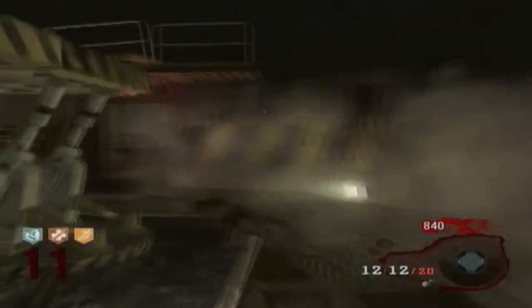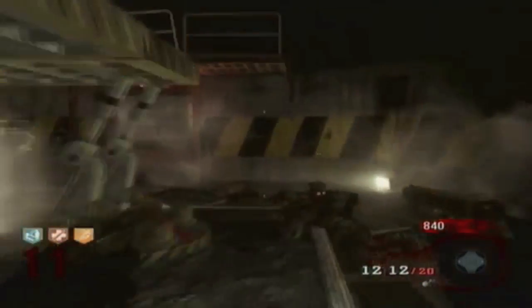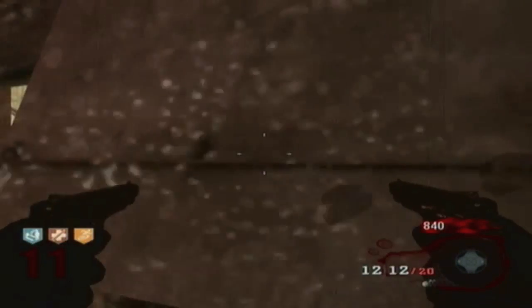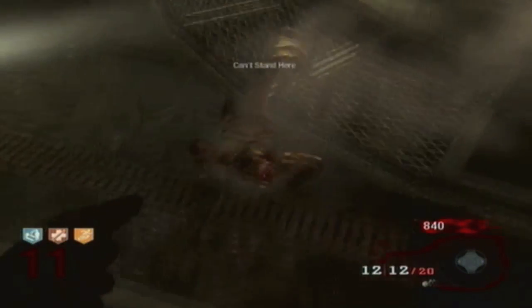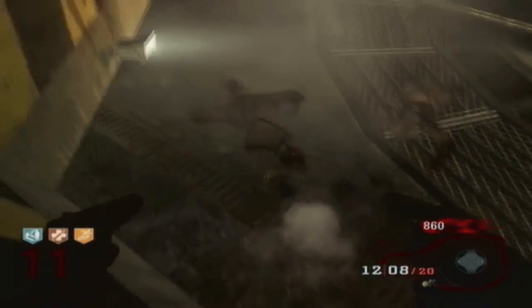Hi guys, it's Lethal here, and here is a new glitch for Ascension. Basically what you do is you dolphin dive at this wall just before you run into it, and you'll be boosted up onto a little step here, and you'll be able to stand a lot higher than the zombies.